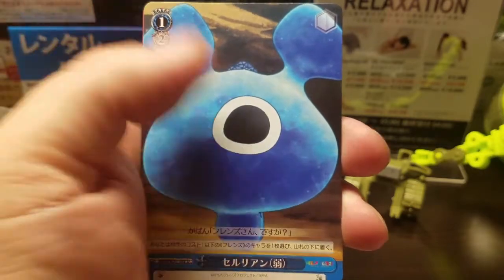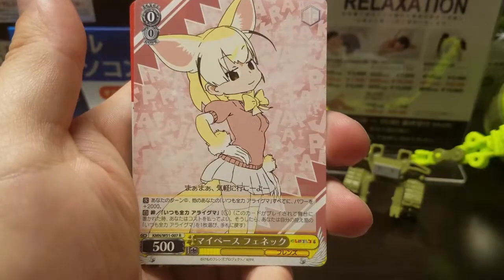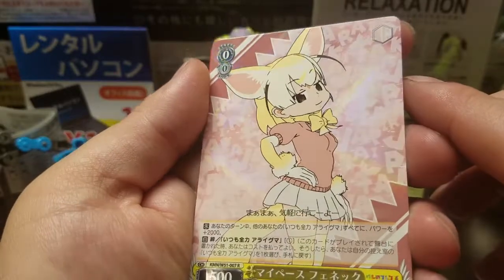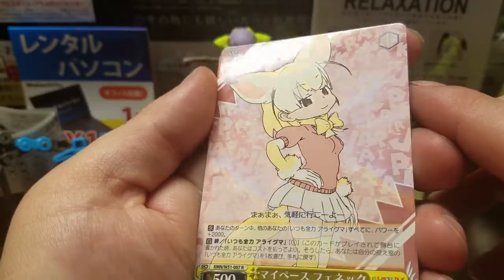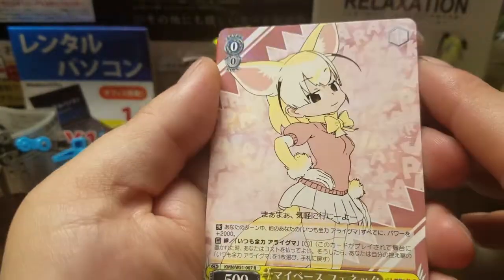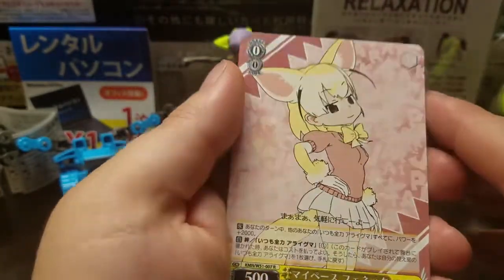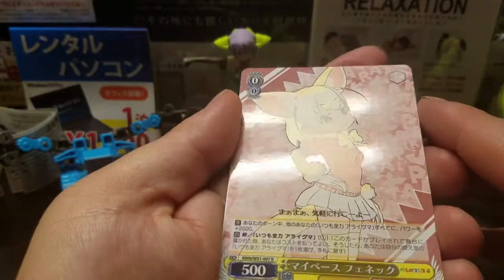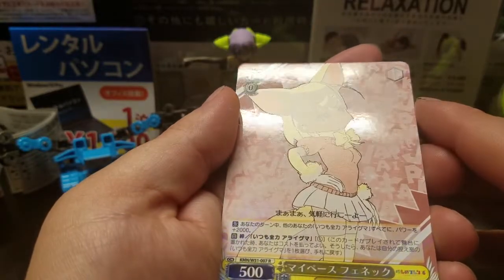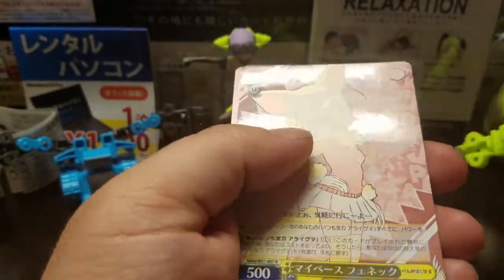Wow, that is really ugly looking. Okay, Rare. I like this type of foil. You can see the gloss where the foil is, and then you can see the matte where they lay in the character. And honestly, it's done better out here. And we got a Climax Rare — that's cool.